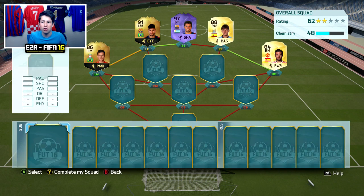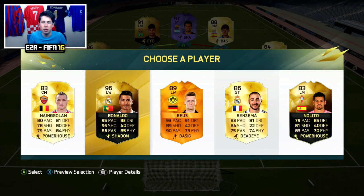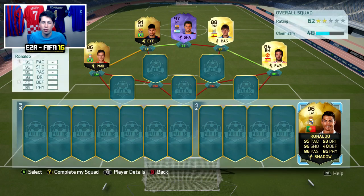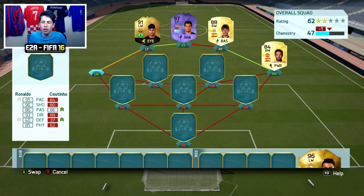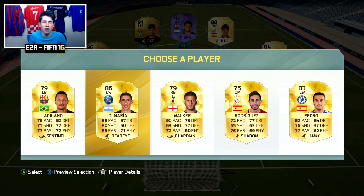I recommend now moving down onto the bench and reserves to try and get some more high-rated players. We get 96 Ronaldo, Benzema, and 89 Reus. Don't take any of Ronaldo's cards below 96 — the only cards you want as captain for Ronaldo are 97 and 98, and for Messi probably 96 or the Team of the Year card. But normally I would take this card anywhere past the bench or reserves because it's still very high rated and will improve the team. For the next reserve position, we have left wing Di Maria — I'm personally going to take Di Maria just for the rating.